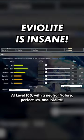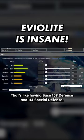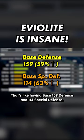Let's look at Bisharp. At level 100, with a neutral nature, perfect IVs, and an Eviolite, it has 354 Defense and 264 Special Defense. That's like having base 159 Defense and 114 Special Defense.